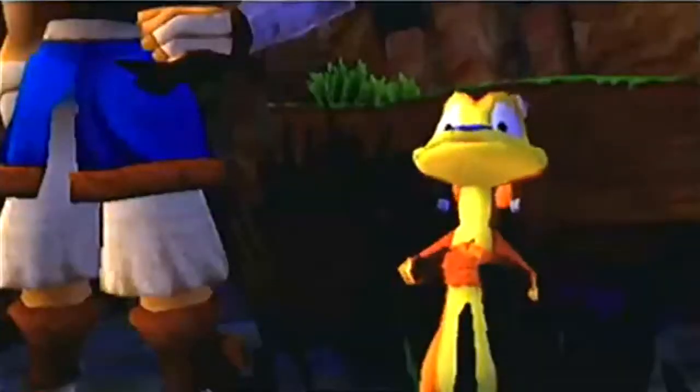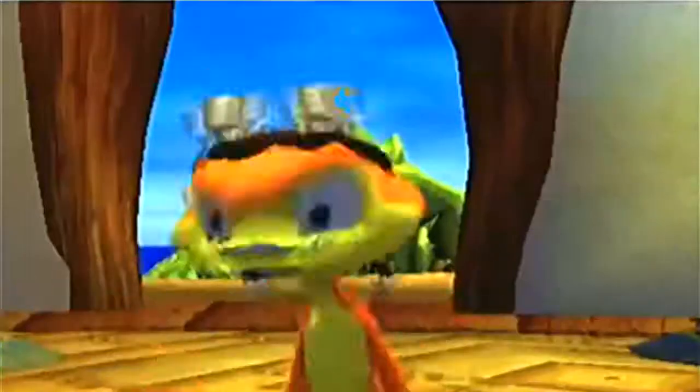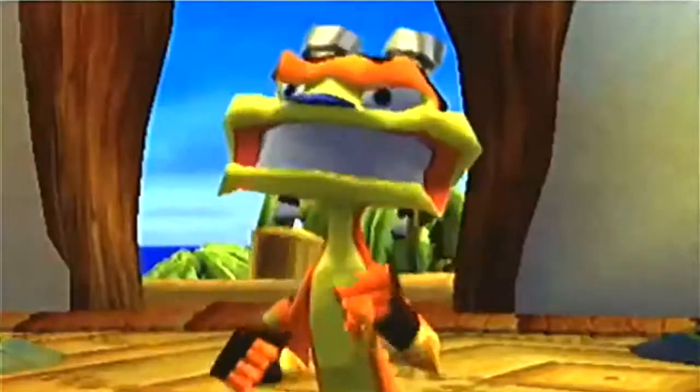Daxter is not you. He may crack a joke that you don't think is funny. He may tell you to do something that you can't really tell yourself to do. "Don't step into the light, Jak! Don't step into the light!" So the idea is that Daxter is the funny sidekick and that you are Jak. This is very similar to a Disney movie setup — with the genie, who is not the main character, that has all the wisecracks — but Aladdin is a very quiet character. He doesn't have a very strong personality.